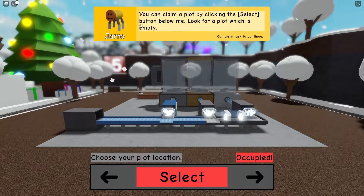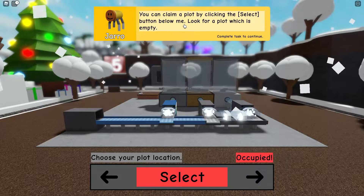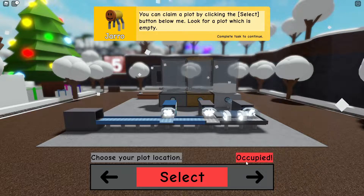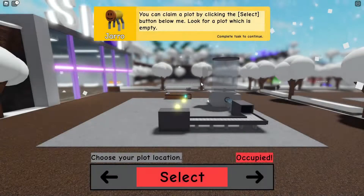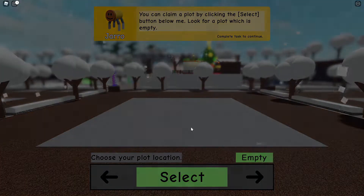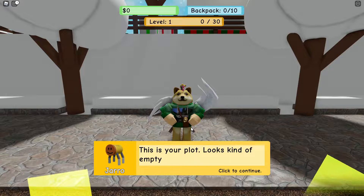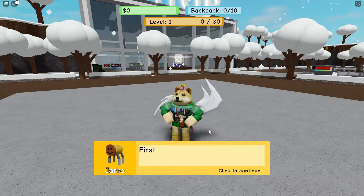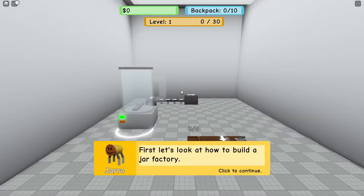You can claim a plot by clicking the select button below me, and look for an empty plot. This one's occupied — I already see that people can get more than one blender, which is pretty cool. We'll go ahead and get this empty one. This is your plot — looks kind of empty, let's change that.